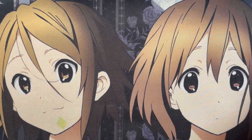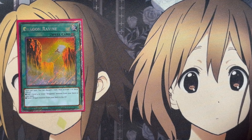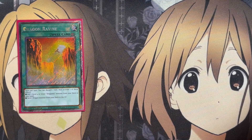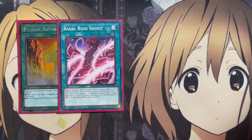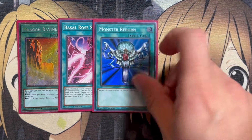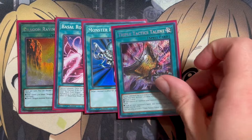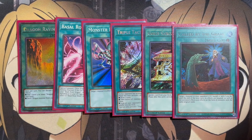For the one-of spells: one copy of Dragon Ravine, since we have Romulus in the extra deck to add this card and help set up more dragon monsters in the graveyard; one Basil Rose Shoot for special summoning a Rose Dragon from the hand or graveyard; one Monster Reborn to grab more dragon resources back to the field; one Triple Tactics Talent; one Gold Sarcophagus; and one Called by the Grave.